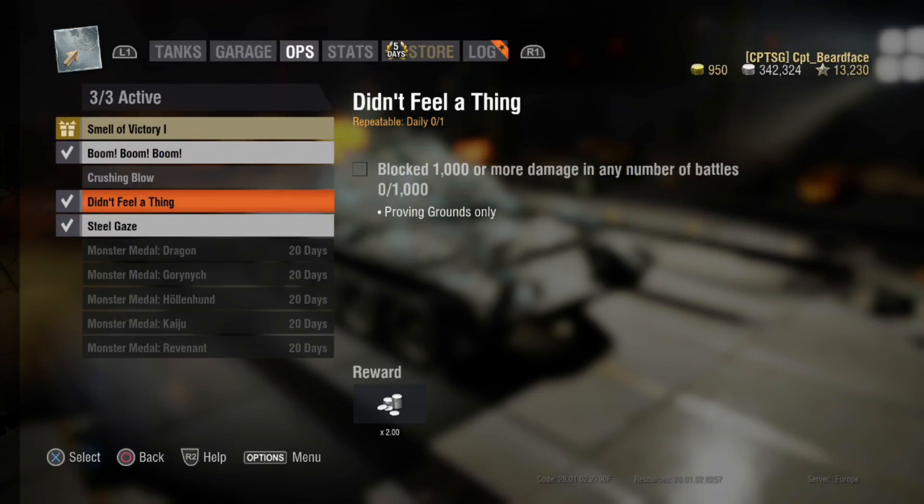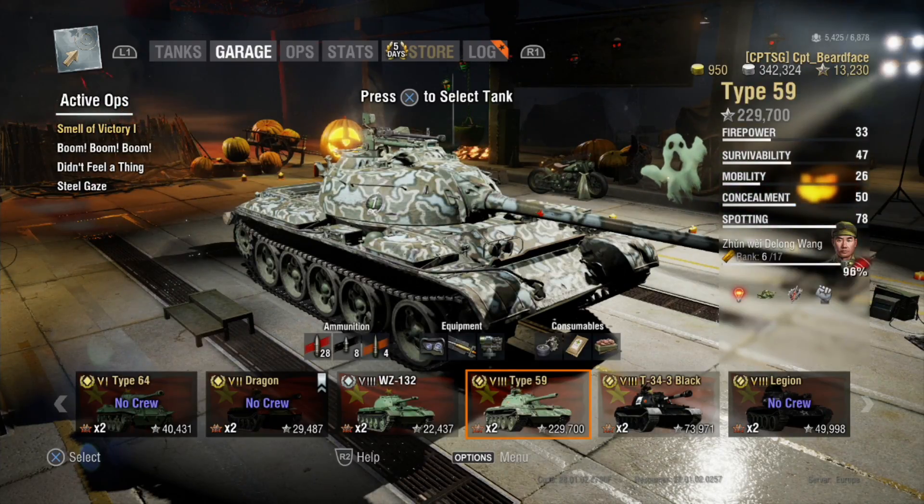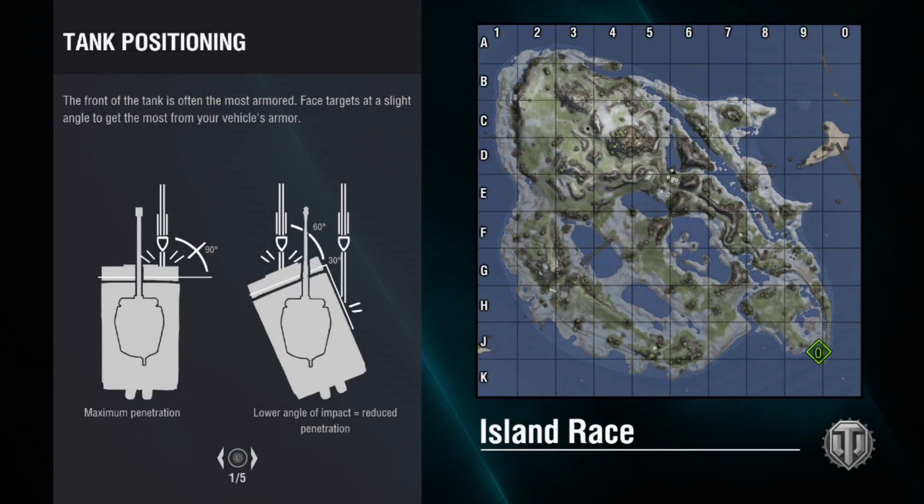Go to Improving Grounds, then your ops, and obviously you'll have Smell of Victory on. Put both of the silver earning ops on that are in there, and one of the XP ops. Pick your tank and go onto Island Race. This has to be the first Proving Grounds thing you've done that day, so you've still got the op with the present next to it — the one you can't take on or off.